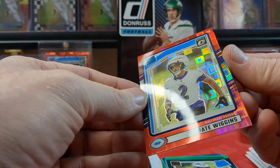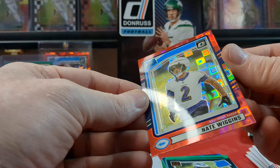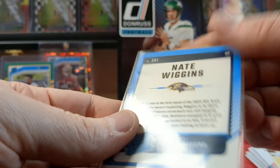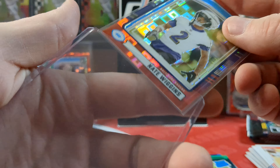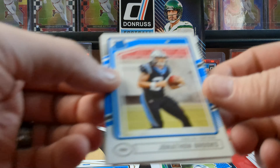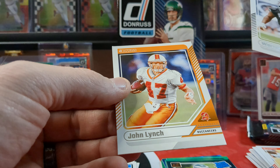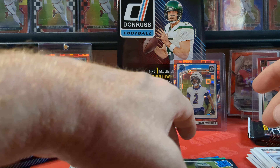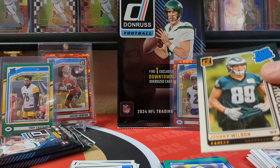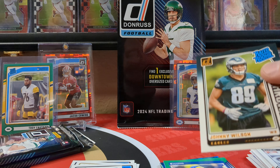Puka, we got a Johnny Wilson throwback, and a Nate Wiggins rated rookie. Look at that — that is so cool, these red Pandoras. That one's got what looks like a print line all the way across it, I guess that's just how it is. What team is he? Baltimore Ravens. Who's a Ravens fan on my list? Jonathan Brooks for the Panthers rated rookie, Warren Sapp and John Lynch — they're really digging deep.